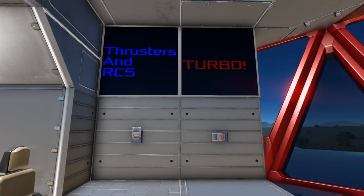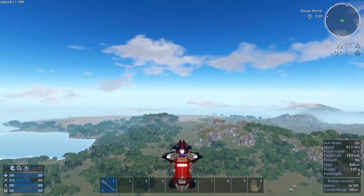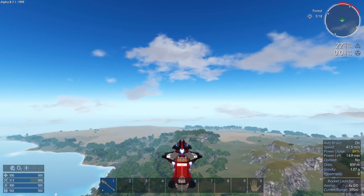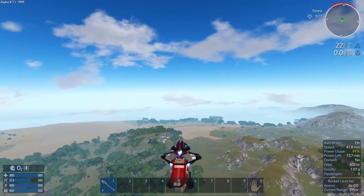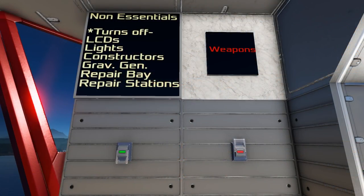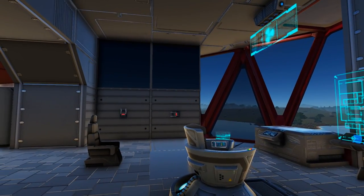Here we have thrusters and RCS on one switch as well as a turbo mode on another switch. You need thrusters and RCS on just to fly and turbo gives you a little bit of a boost. However in testing I found that turbo does less of a boost than what you would expect — turbo only gives you a very minor boost to your overall top speed but does more for your acceleration, though not by much. You also have a weapon switch for turning on your weapons and retracting turrets when you don't need them. The more interesting switch is the one for the non-essentials, which turns off things such as the repair bay, repair stations, your constructors, some of the lights, and also turns off LCDs.